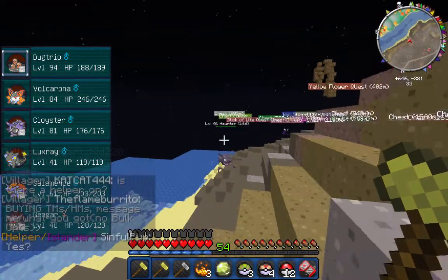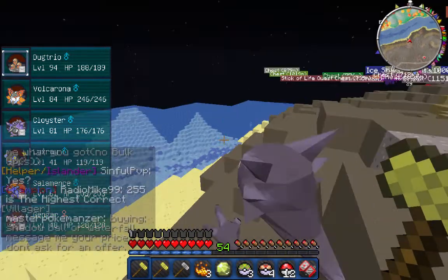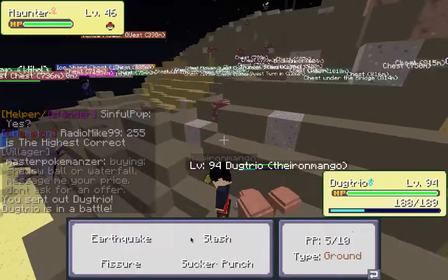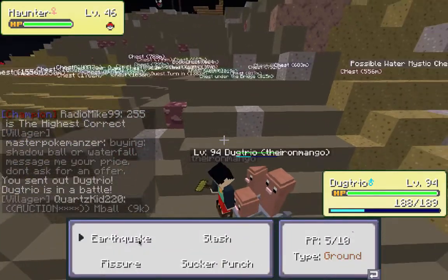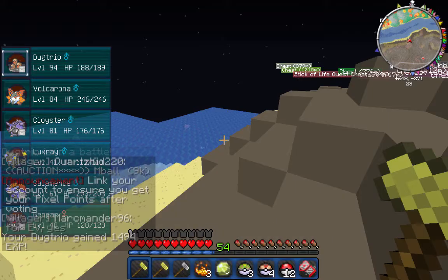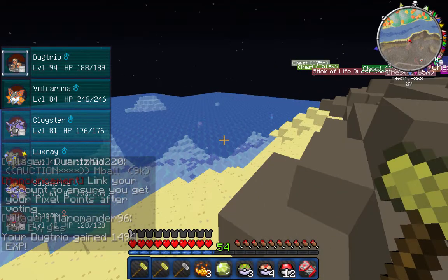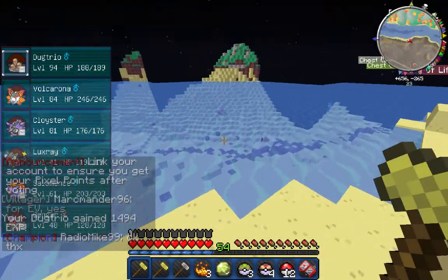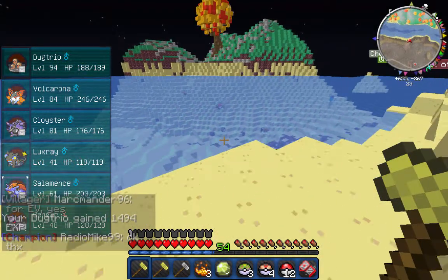A Haunter — that is some good XP! I need to take a little water break — my throat is parched because I am still sick. Earthquake! My computer froze — but I'm back, I'm good. It always does that but I always come back.